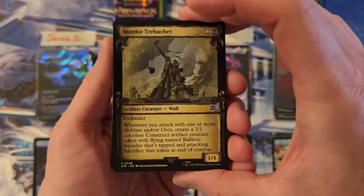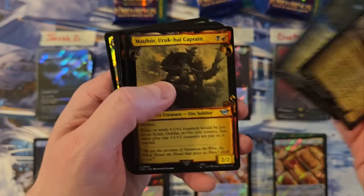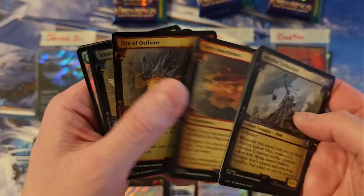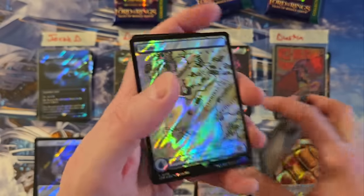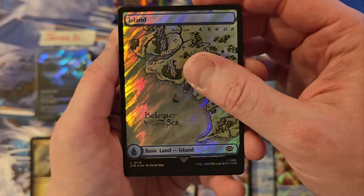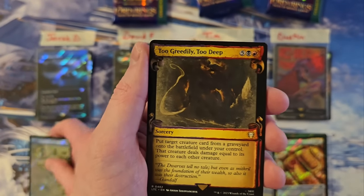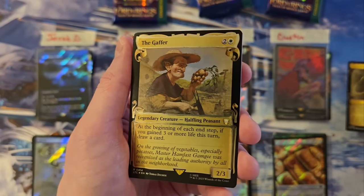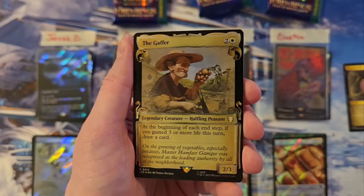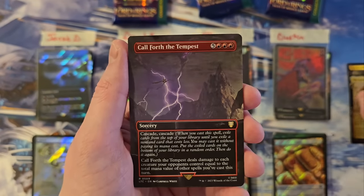Jacob, you are up. The classic trebuchet. Fire Inscription. Ring Sight. We have a lot of Mythics to go. Too Greedily, Too Deep for a seven to start. The Gaffer for a ten — that's not a bad little commander pull right there. Call Forth the Tempest — you're at an eighteen already.